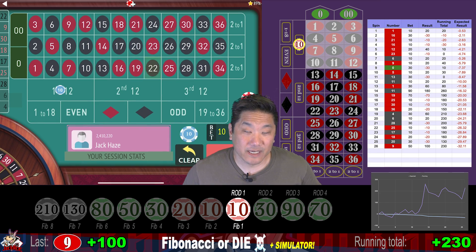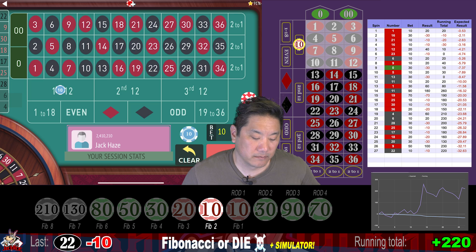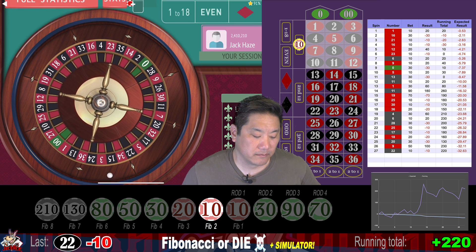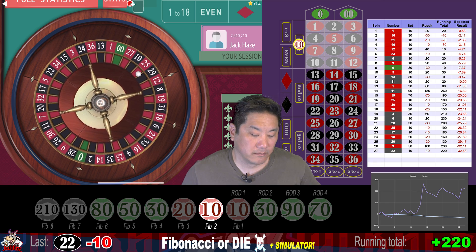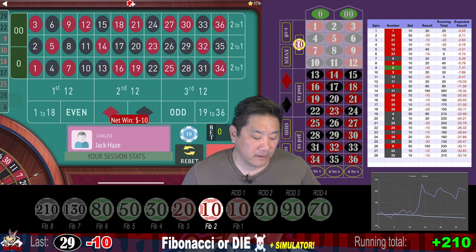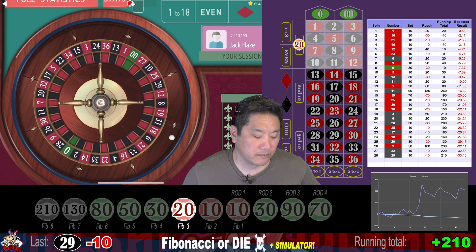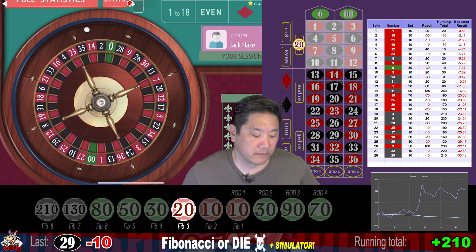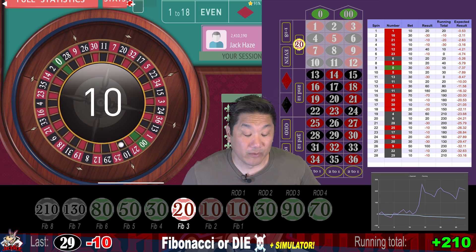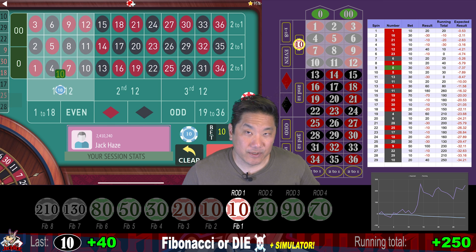22 — $10 loss, and we go to step 2 of Fibonacci. 29 — another $10 loss. Go to step 3, which is $20. 10 — that's a hit, we recover, win 40, and reset to step 1. Currently up 250.